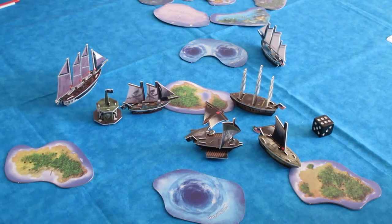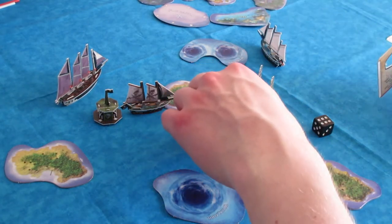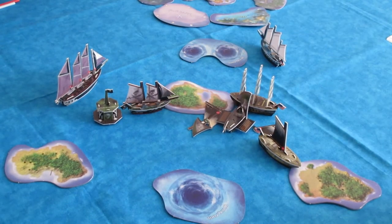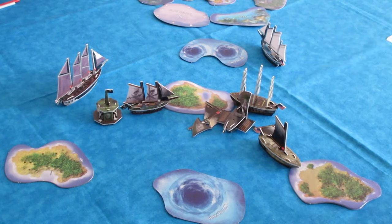Now it's the Pirates' second turn. The Freedom's Hand is going to ram the Pawtucket. When you ram and board - this is a new concept not covered in the start here video. The order of operations is move, shoot, ram, board. Think of it as sailing along, shooting at the enemy ship as you approach, then contact is made after you've unloaded your cannons - that's the ram. Then the boarding happens at the end after ship-to-ship contact.